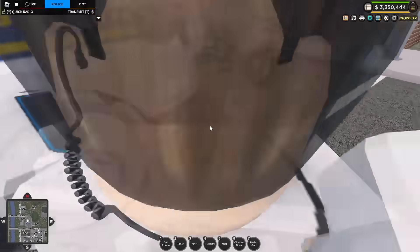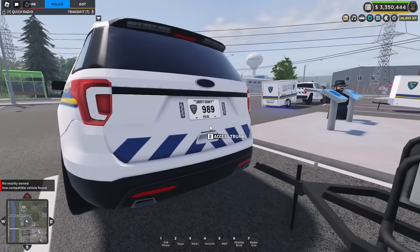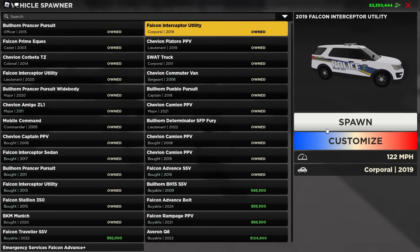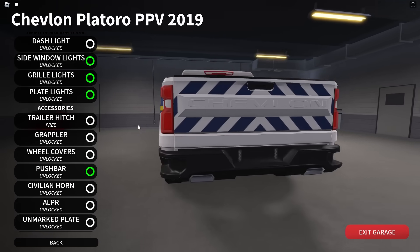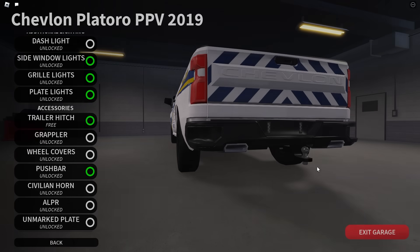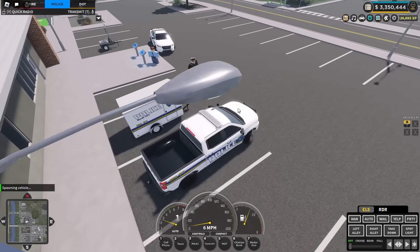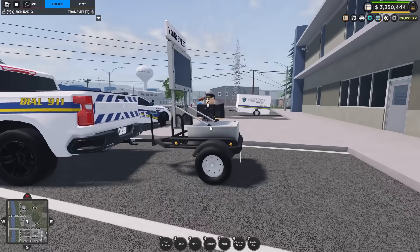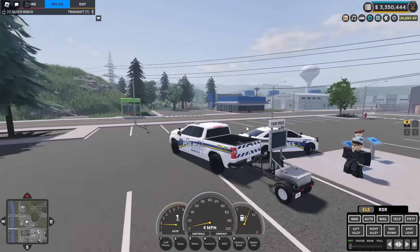It does seem like some vehicles can tow and others can't. If we try to attach with the 2019, there are no nearby vehicles able to tow it. Thanks to Ollie for pointing out that you need to put a tow hook on your vehicle first. In the customization menu we can scroll down and enable a trailer hitch on certain vehicles, which attaches a hitch onto the back of the truck. Once we spawn back in, we back up, select attach hitch, and it is now attached — and yes, you can drive with it.